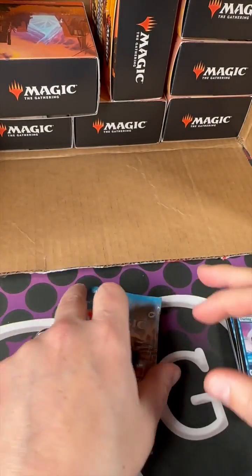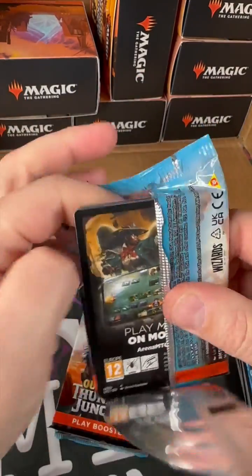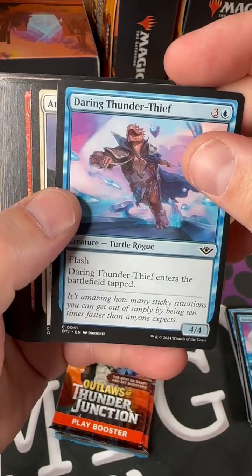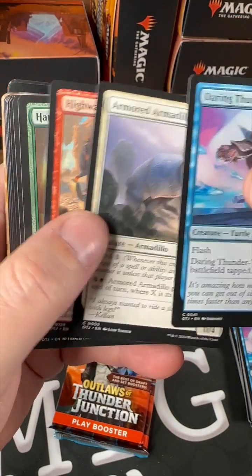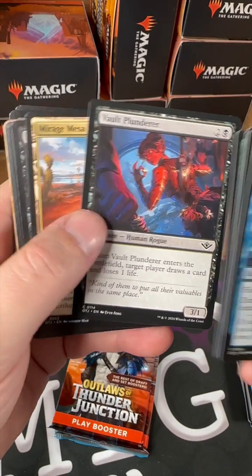Yeah, definitely looking like a Grixis build for sure. Daring Thunder Thief, Armored Armadillo, Highway Robbery — I just had this exact same pack in here. Hot garbage, yep, hot garbage.